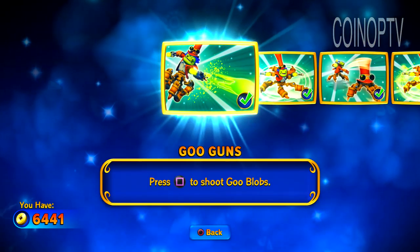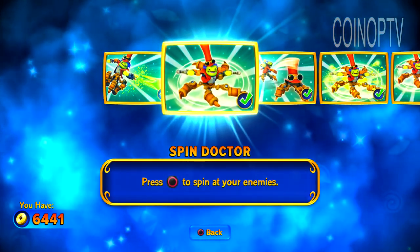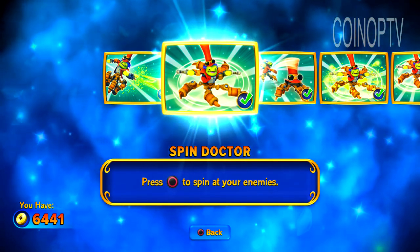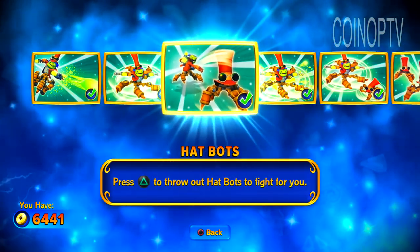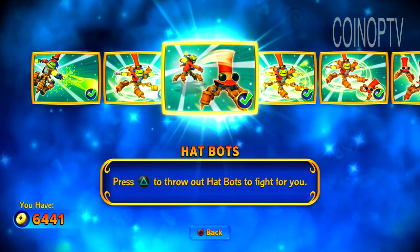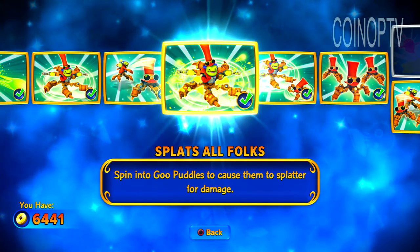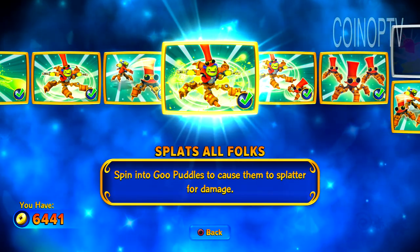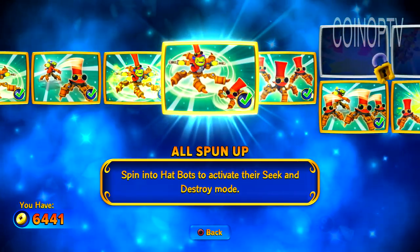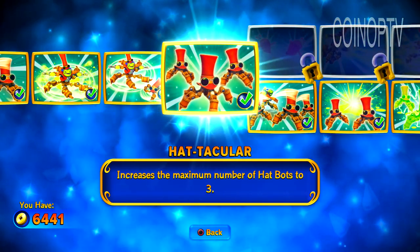Let's get to the upgrades. The Goo Guns — press square to shoot Goo Blobs. Spin Doctor — you can spin around with your tentacles, whatever those are called. Hat Bots — you can toss out these little mini sort of Doc Crankcase bots that follow people around and attack them. And then if you spin into the Goo Puddles, it'll cause them to splatter for some damage, all spun up. Hat-tacular — you can increase your number of Hat Bots.